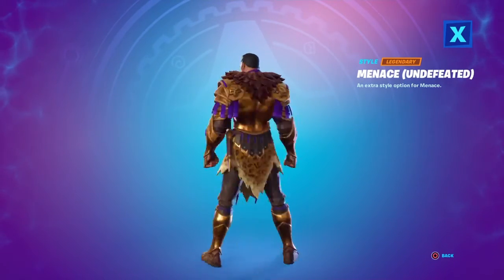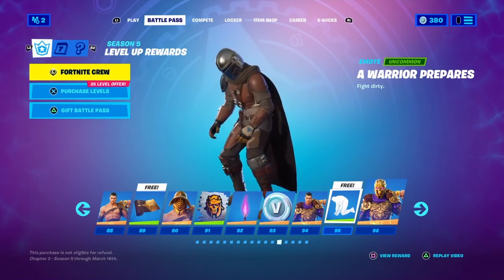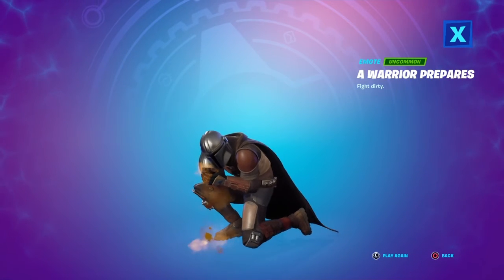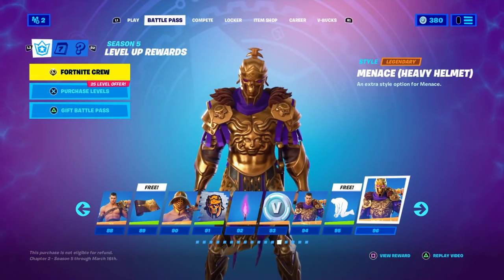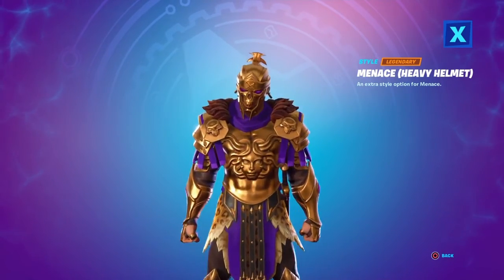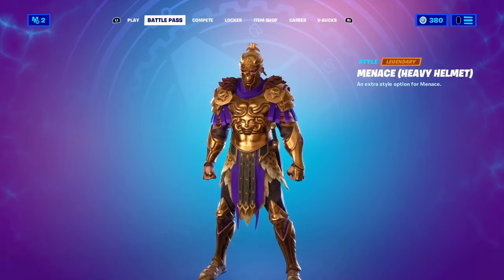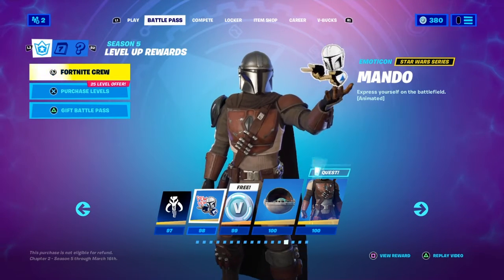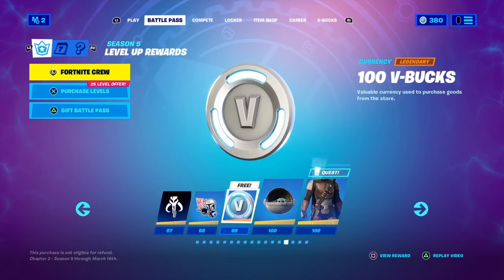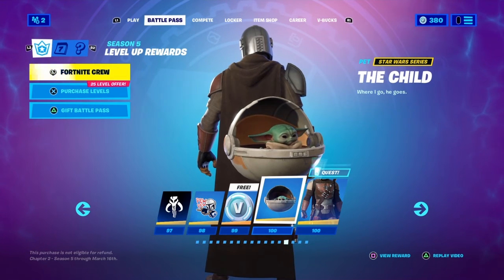We've got the Menace spray, and the Menace Light Helmet Plume — it's like what Romans wear but with a flame effect, really cool. Another 100 V-Bucks, the Menace Undefeated style which looks like full rich armor, the Warrior Prepares emote, and the final style Menace Heavy Helmet — my favorite style for him because it's the full look. Then there's another banner icon, the Mando emoticon, another 100 V-Bucks, and finally at Tier 100 we get Baby Yoda — the Child.